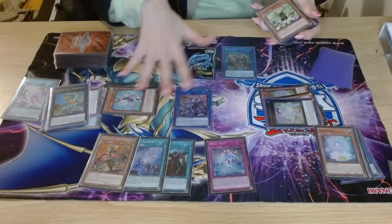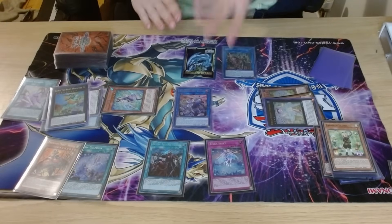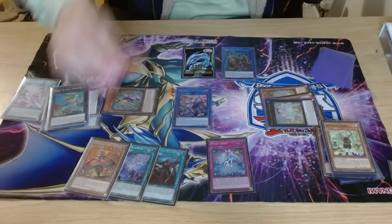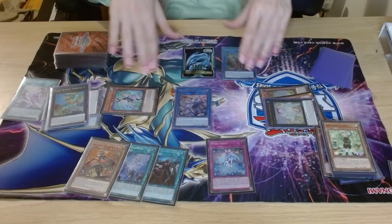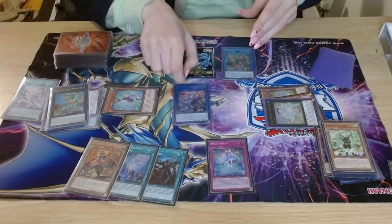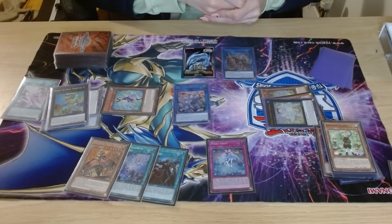We have additional monsters on field as extenders for next turn, plus thrust — if playing something like imperm we can use thrust to set it from deck post-side. And we haven't even used our glamour search. We were able to play through ash and imperm with just three cards in hand because we could make the additional two jasmines and get the searches via our new link 3. That's my first takes on the new combos — the link 3 seems really really good at allowing us to extend through hand traps. I hope this was insightful — let me know what you think. See you in the next video.